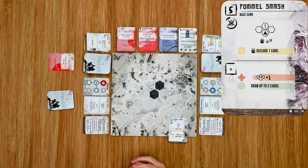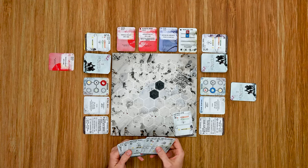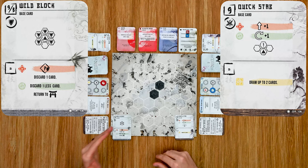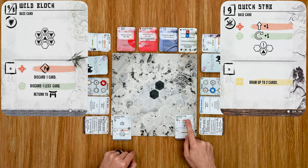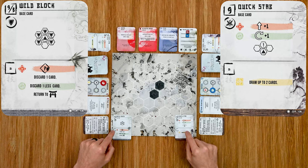Now let's look at a defense example. One player plays Quick Stab, and the other plays Wild Block — a variable initiative card where that player must choose their initiative value when both cards are revealed. They choose initiative nine to match the opponent's nine, meaning the block stops anything at that value. Wild Block covers all spaces around the defender except the rear. The Quick Stab only attacks one specific space, and since the attacker is in one of the defended spaces, no wounds are taken.